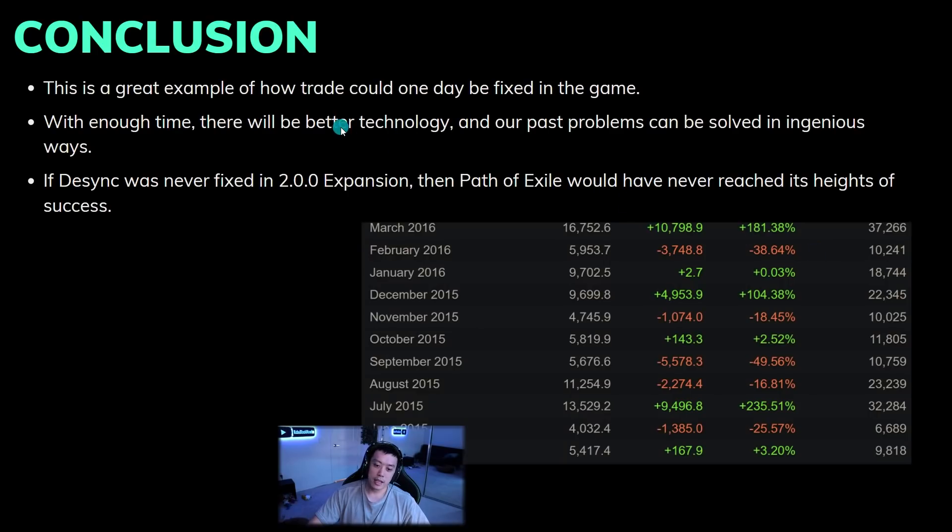Lockstep has completely revamped the game to feel a lot more modern. This is going to be a copium take, but because GGG said they couldn't fix sync issues in the past, it gives me hope that one day they can implement trade in a way that won't be heavily manipulated by bots and won't require me to whisper a thousand people before I can start mapping. Maybe in the future with better technology, past problems with trade and looting will just be an afterthought.